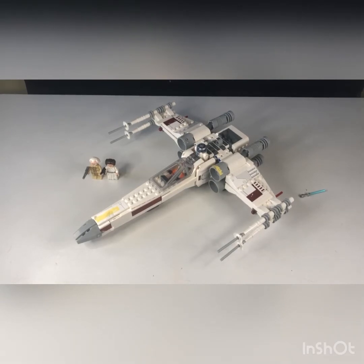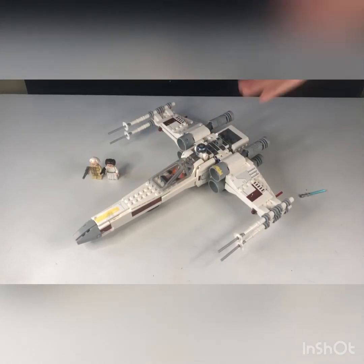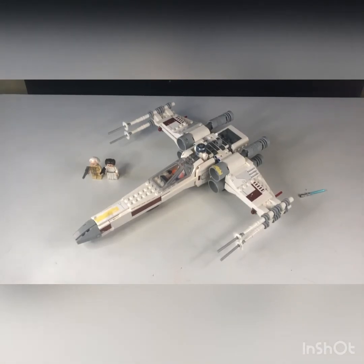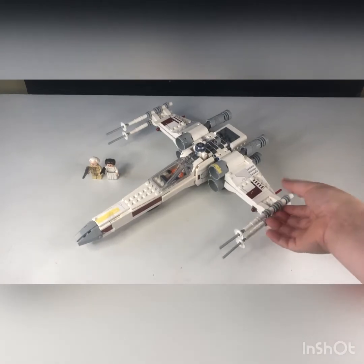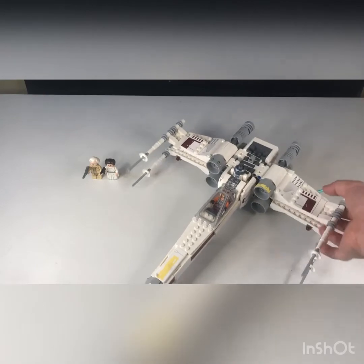So this set comes with a couple of minifigures and then the main build. Jack will take you through the build. Okay, so from those turn of events, we have the wings that can fully flip up, which is pretty darn cool.